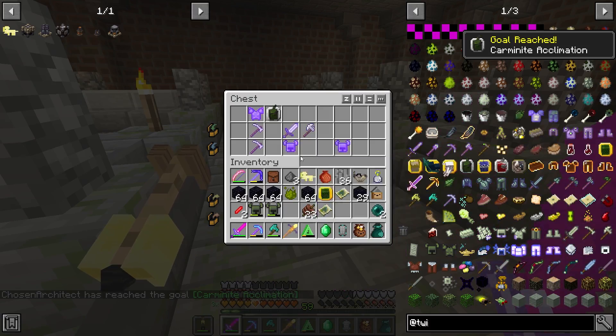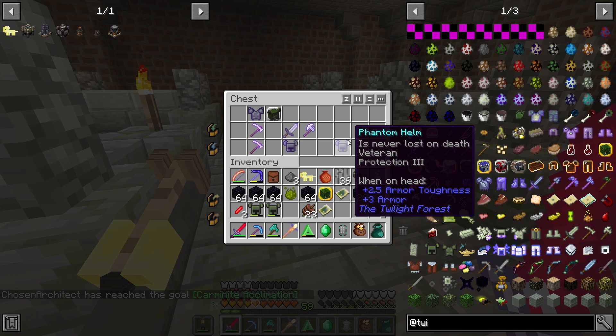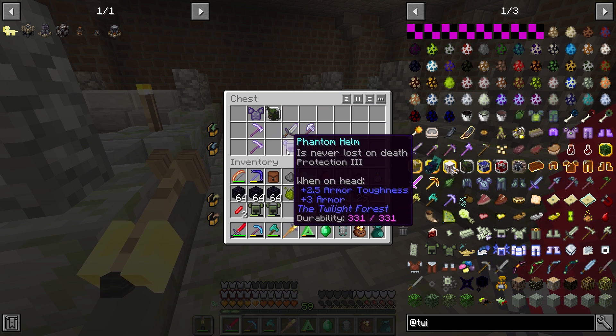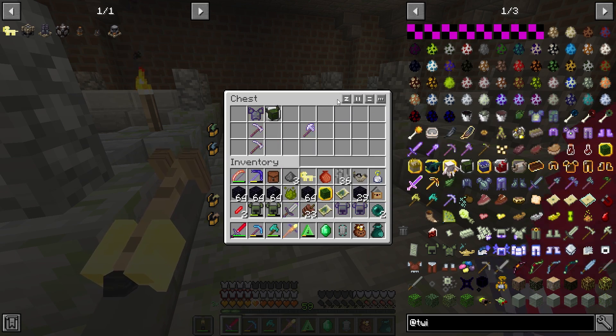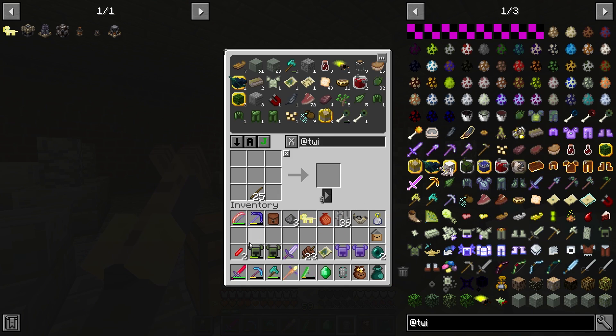Here's our reward: Protection, Verdict - okay, 'never lost on death,' that's kind of cool. I don't remember that being on there. Extra damage to unarmed targets - very rare at this point. Having an unarmed target is very unlikely.